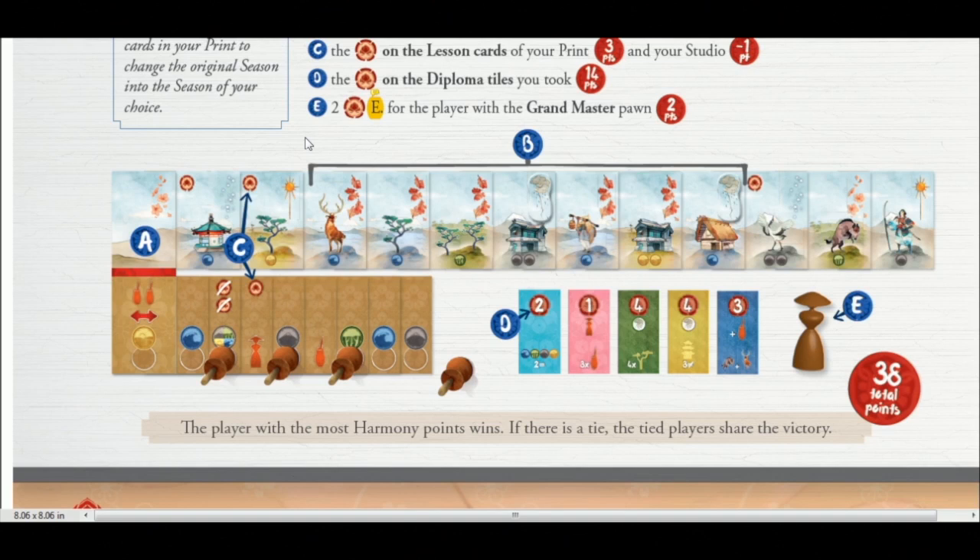In Kanagawa, you're going to be building a tableau of beautiful paintings — animals, trees, buildings, and characters. On the other side of those cards, you'll also be building up the ability to paint certain types of buildings and getting different types of special abilities. You'll also be trying to gain different bonuses in the different sections that you're building.